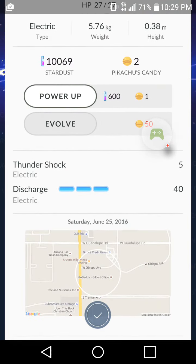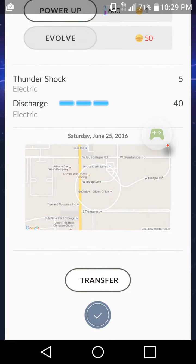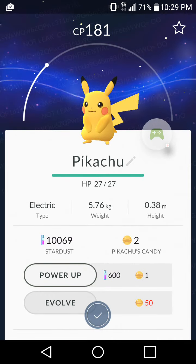Thundershock and Discharge - not bad, not bad! And this map just tells you where you caught it and the date you caught it, which is pretty cool. Yes, that's our little Pikachu right there.